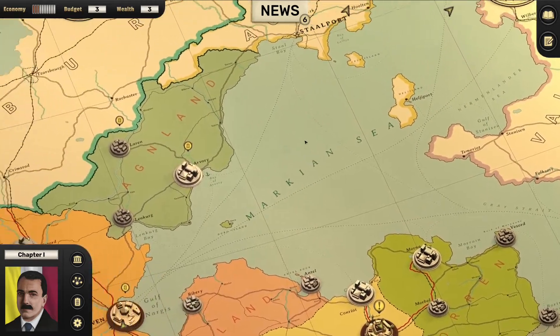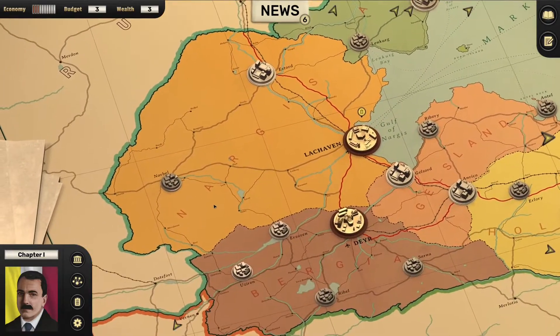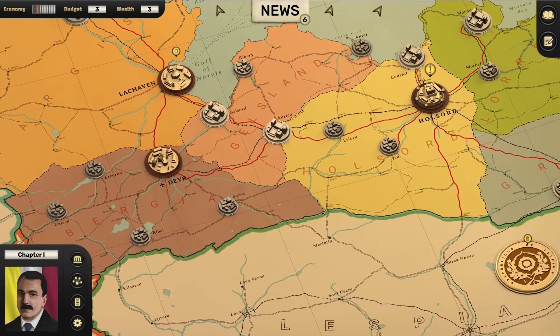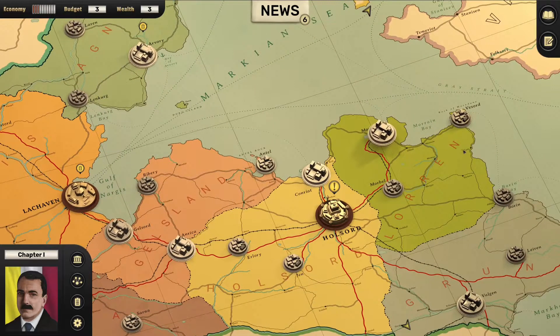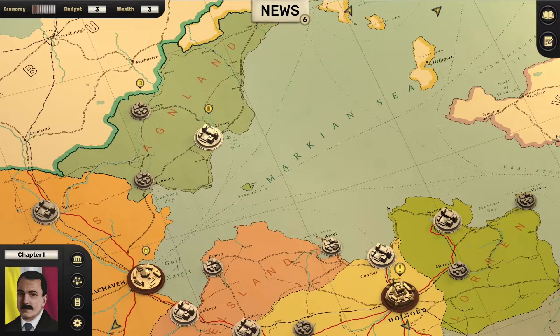We could build a navy instead. However, when we are bordering one, two, three, four other states with land borders, we really ought to put our resources into land forces rather than naval forces. So we're going to build a minimum credible defence network along the coastlines.